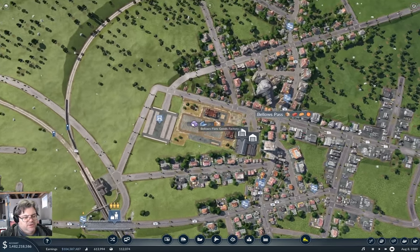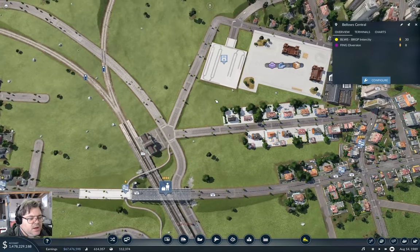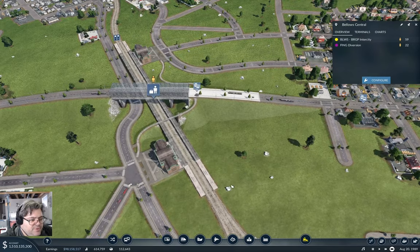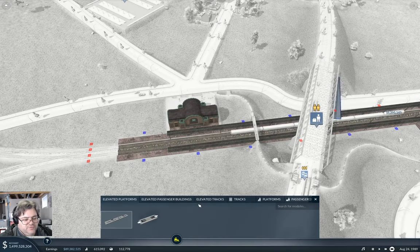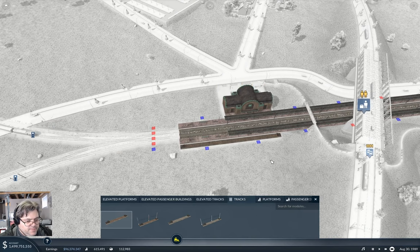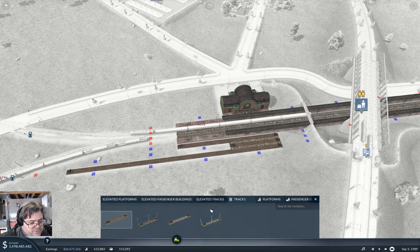So what am I going to need to do here for a train station? I think the train station can be an expansion of the existing train station. I could put a cargo platform operation over here — that would work. If I configure this and go for normal tracks, I can get a four-length platform in there if I put it there.